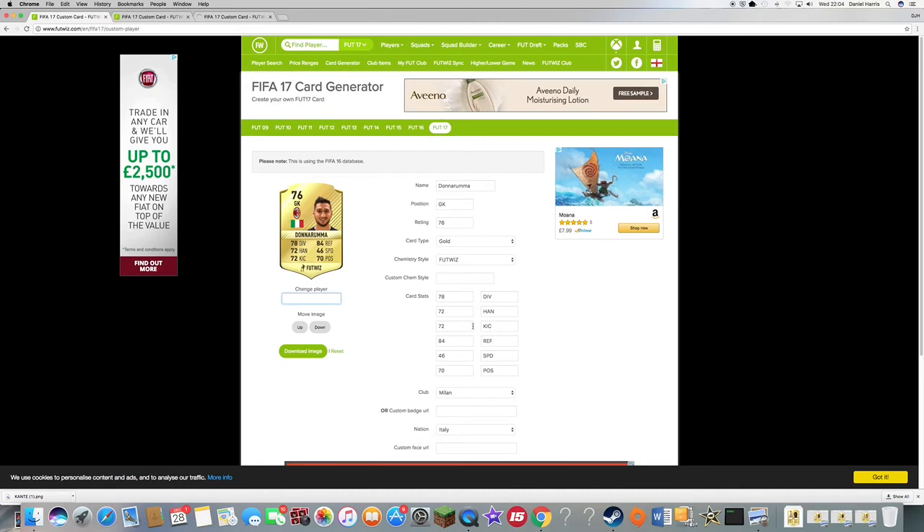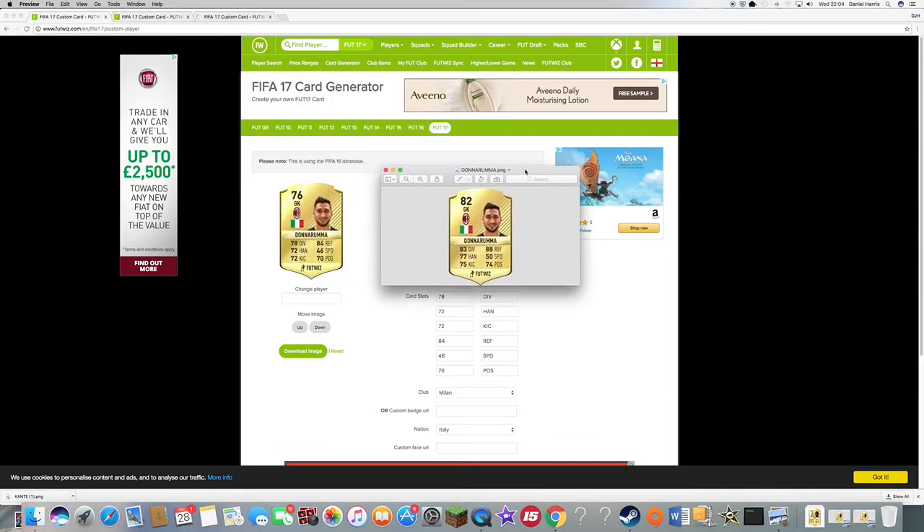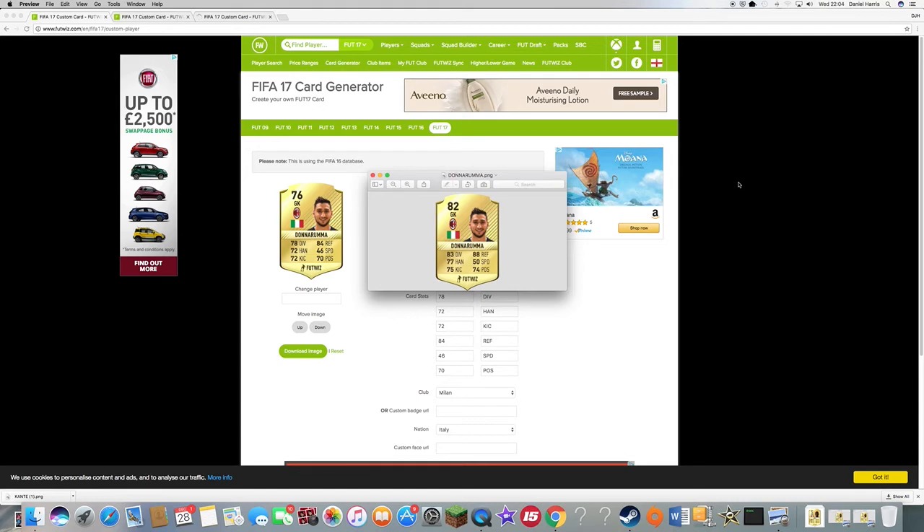The next player is Gianluigi Donnarumma. He's currently 76 rated, but he's a first-team starter for AC Milan every week — at the age of 17. He's had two in-forms, 82 and 84 rated. He's one of AC Milan's best players this season and I think his rating needs to reflect that. If he continues the way he is, he's going to be the best keeper in the world. Based on his two high-rated in-forms and playing for AC Milan every week, I think he deserves a huge upgrade.